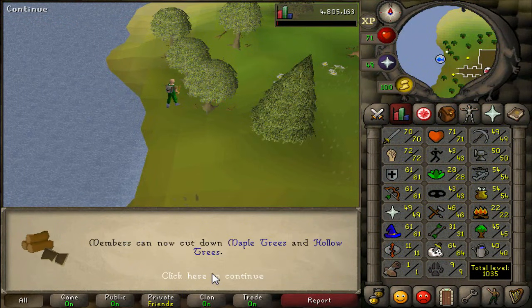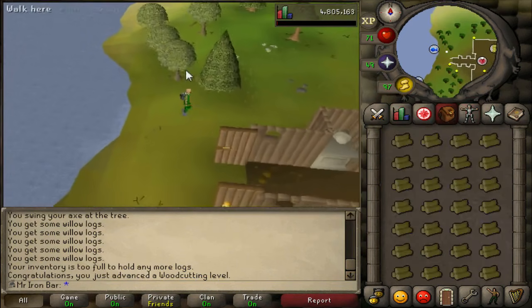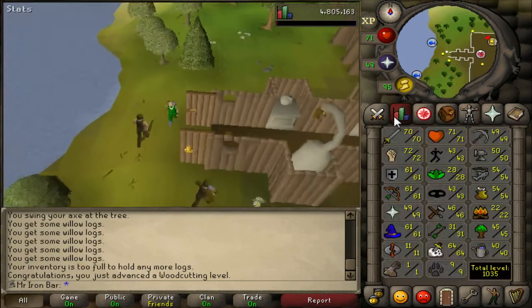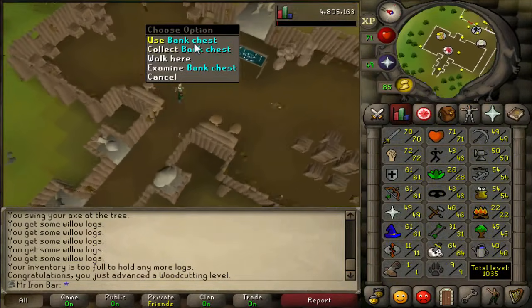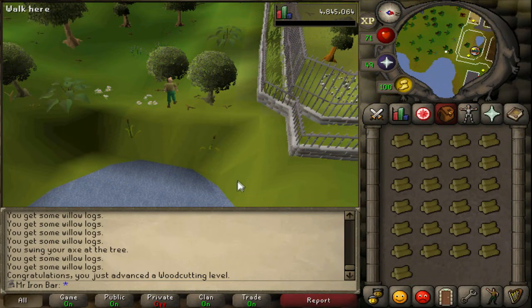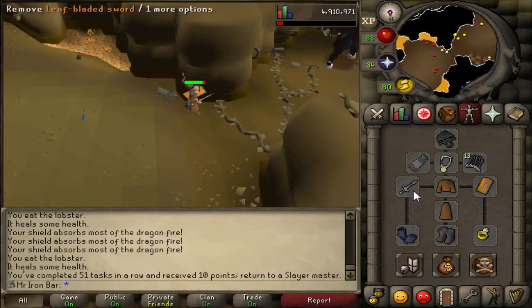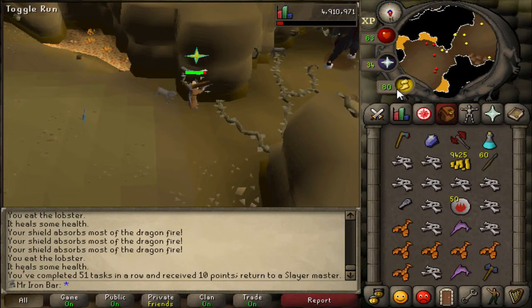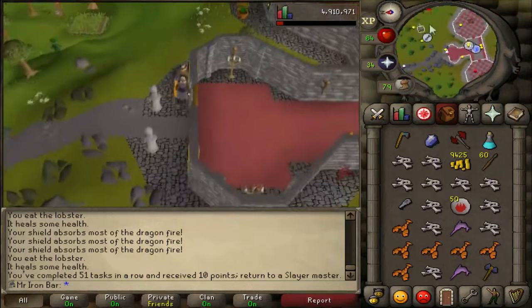Just hit 45 Woodcutting guys. If you're wondering why I'm doing Woodcutting, I just want to get some logs for probably some fire making in the future. And I would like to get 56 for the Fremennik Isles quest. Just hit 50 Woodcutting and I'm probably just going to keep doing levels for a bit. Finished the Bronze Dragon task. It's really annoying to do but it is quite fast — so 3 points towards getting the Slayer Helmet.